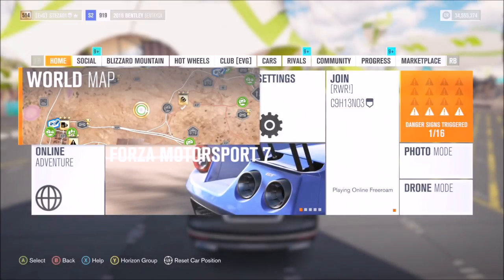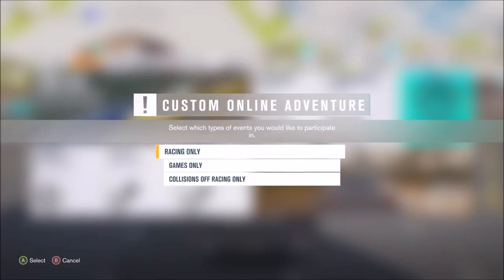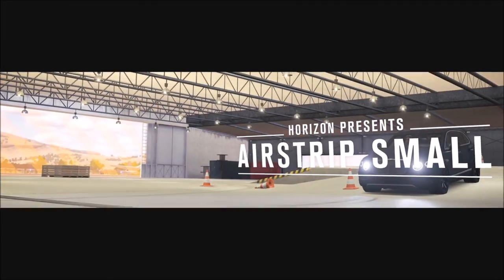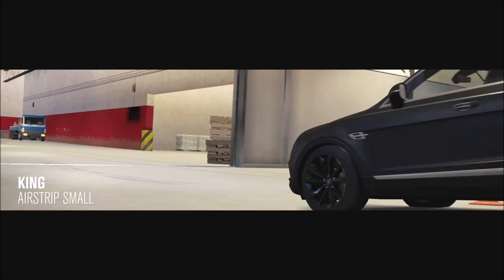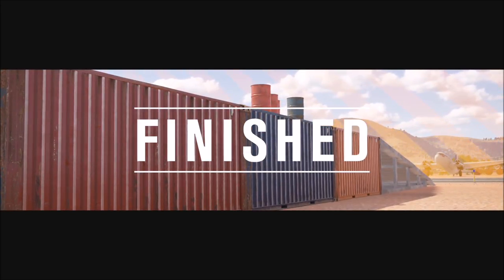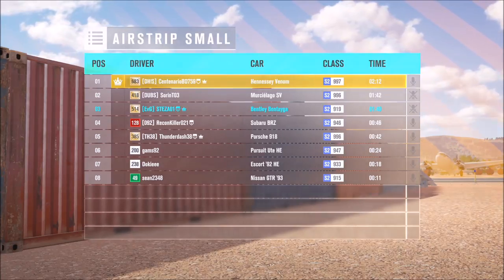It doesn't matter which car you pick because it's going to be used online — just make sure it's souped up and modified, as that's really the only way you'll have a chance of winning. Then go to your Social tab, go to Custom Adventure, scroll down to Games Only, and select the car class your car is in. Mine was S2 so I picked S2. Then it's just a case of playing as many games as possible until you win one. The mode I was playing here was King — you have to stay King the longest to win. There's also Infected, where you have to survive the whole game without being infected.